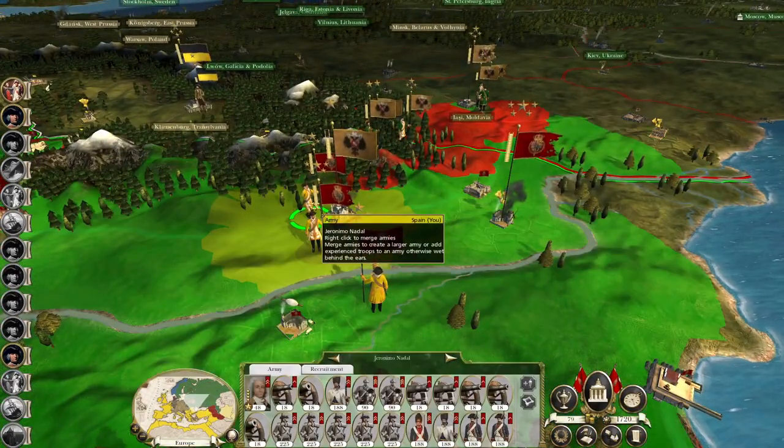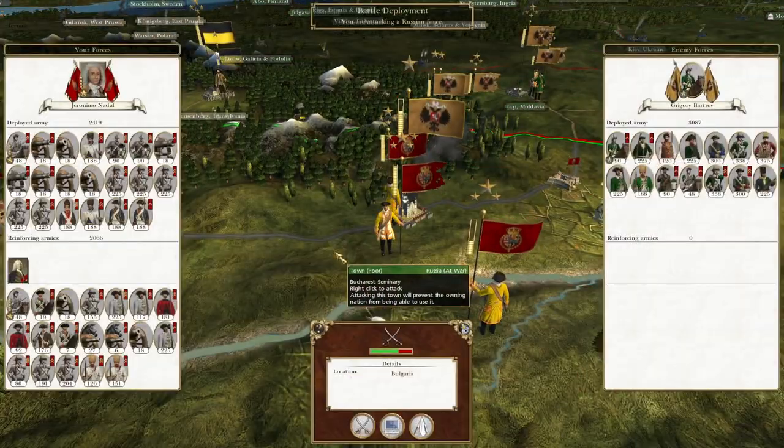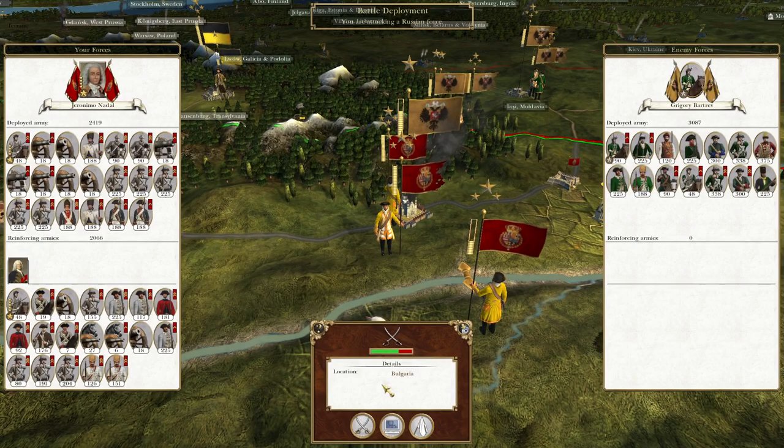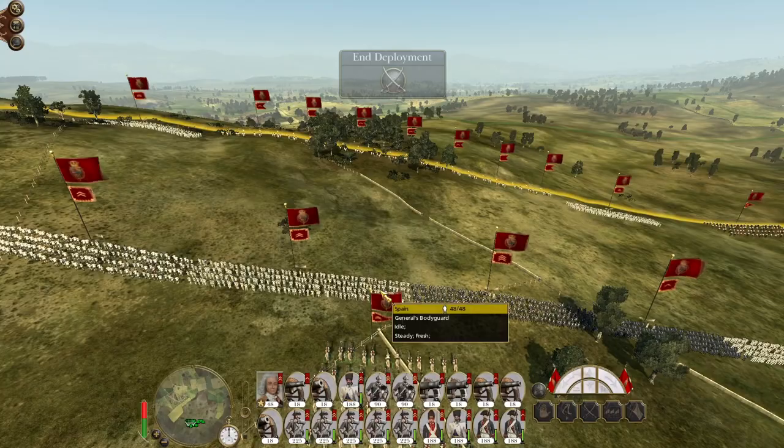Geronimo Nadal is going to hit this Russian army in Bucharest, because we need to start pushing them back. Attacking Crimea will be good because it will force them to move some troops east. Taking Christiana in Norway will help draw some forces north. If we take Norway and Stockholm — Stockholm is a very valuable region — it gives us a potential attack vector into Russia from Finland.